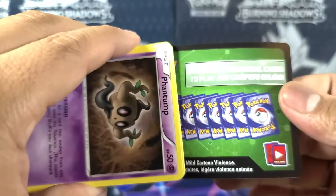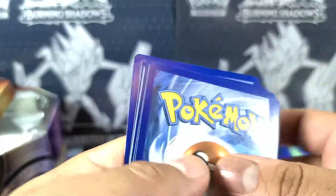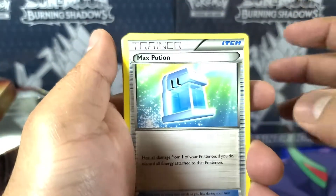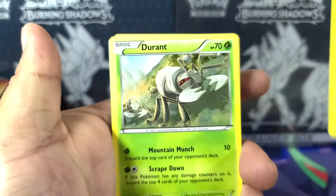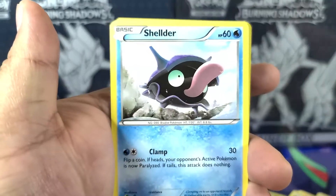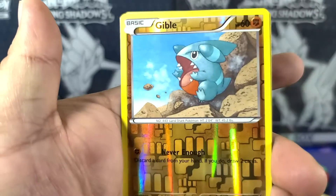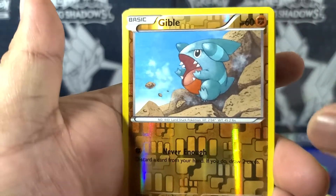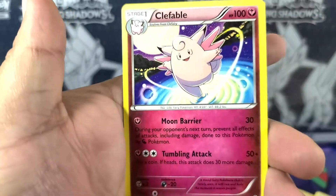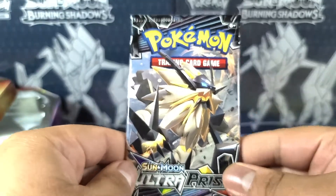Cool card — whoa, sorry guys. It's three cards I believe, and some water and fight. Max Potion, Electric Wire, Durant, Phantump, Phantump, Gible, Shelgon, Growlithe, Spur — oh, that's actually really nice. Gible and a Clefable! What's up! The last pack of the quick video — Ultra Prism. I haven't opened one in a while so I'm quite excited.